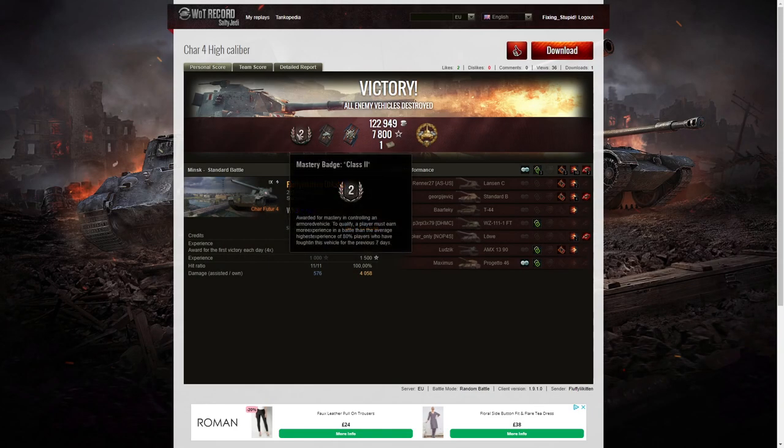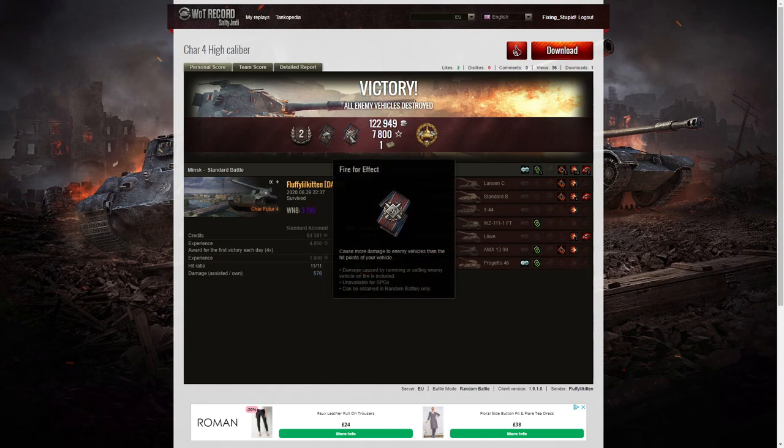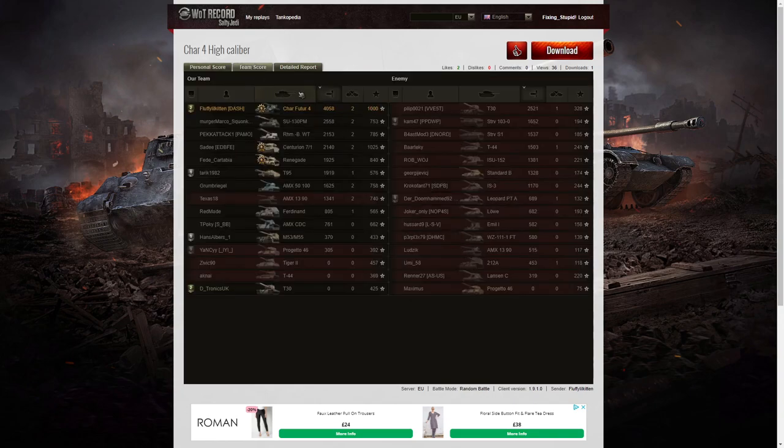Let's have a look at the end of battle stats. It's a second class for Fluffy Little Kitten in the Charfuge T4. He managed to get a Duelist for taking down two tanks that damaged him, a Fire for Effect for doing more damage than his own vehicle's hit points, and the High Caliber — he dealt the most damage in the game overall. 3,799 was the WN8. Looking at the team score: 4,058 hit points of damage. The next high scorer was the SU-130PM with 2,558, and after that the T-30 on the enemy team with 2,521. Kills were shared between Fluffy, the SU-130PM, the Borsig, the Centurion, the AMX 50 100, and the AMX 13 90 — all got two kills. Nobody on the enemy team managed to get two kills; in fact only four of them got kills altogether.